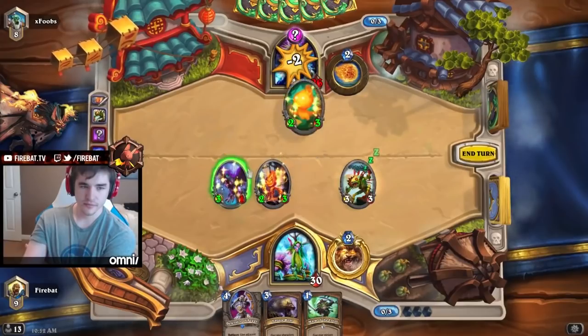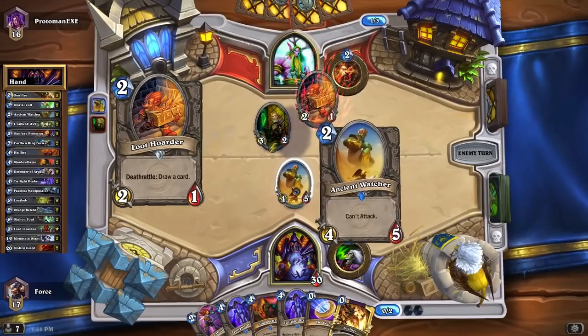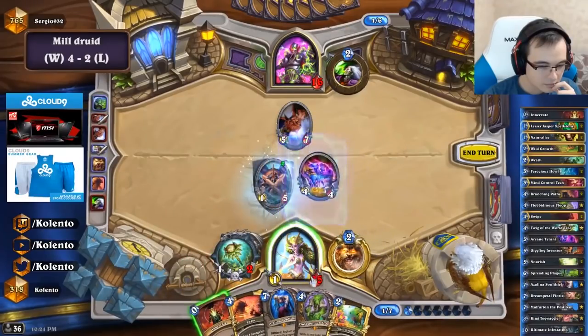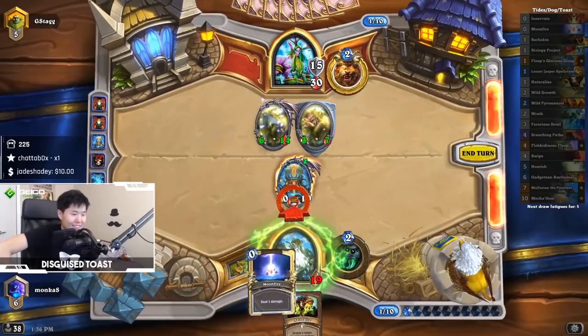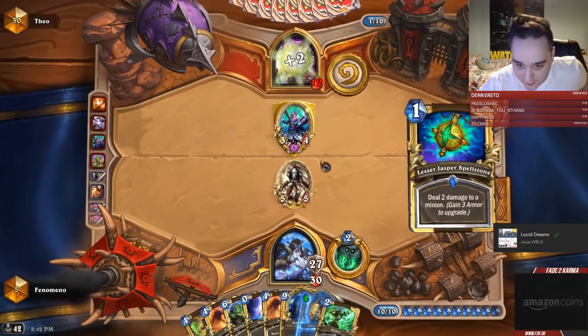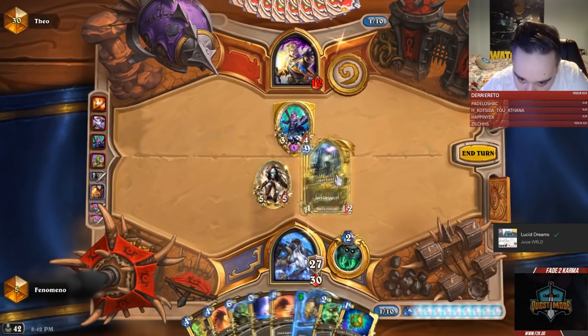Love it or hate it, Druid has had many ups and downs in its history. It has also been incredibly diverse, with everything from ramp, combo, token, and aggro being at the top of the meta at some point. Everyone's played a Druid deck and I'm sure everyone's been upset to play against one. So let's take a look at how nature can rise against you and how it can fall.